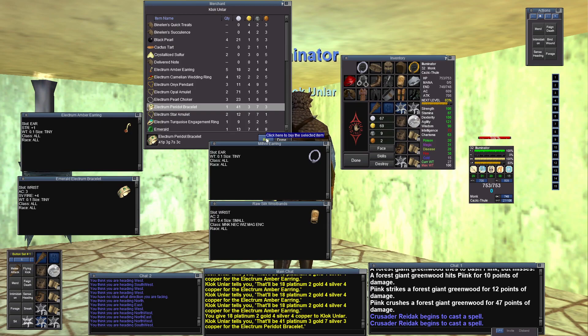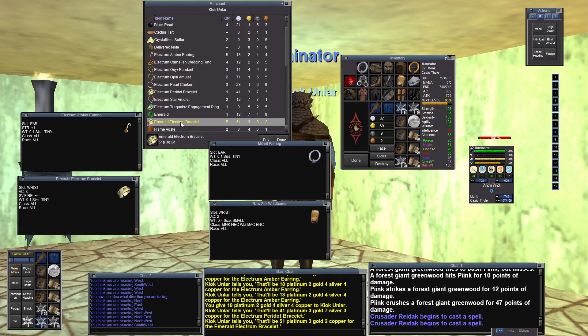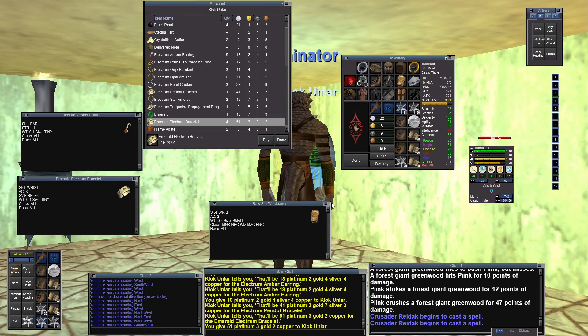Here we go. Peridot. We want to buy the Electrum Bracelet — where is that one? Right there. 51 Platinum. We must do it.